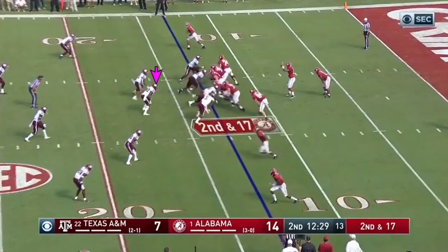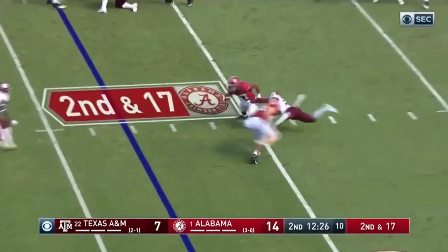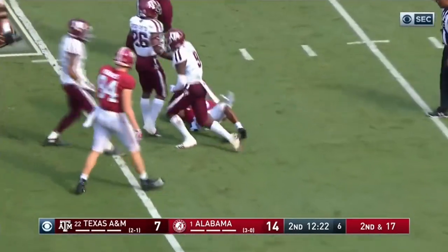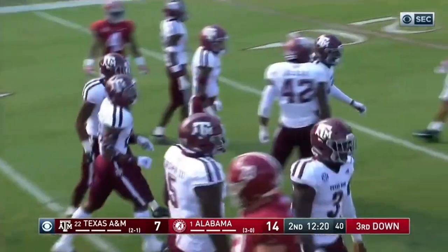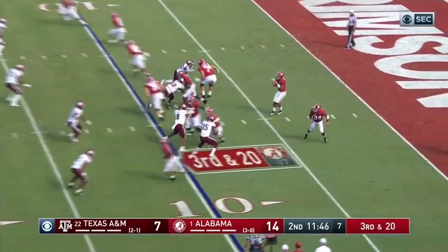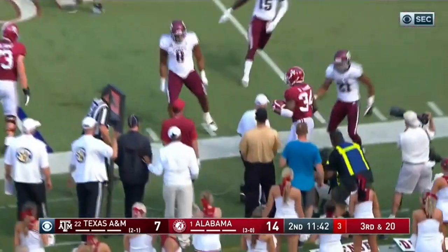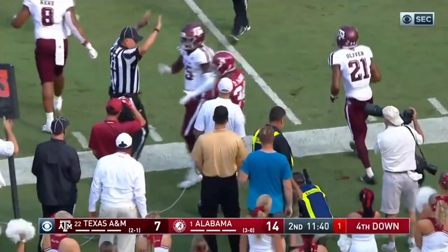This team makes a play on Tua. Tua play fake, quick throw to Waddell again. Spins away from one guy, second guy is going to bring it down — nice open field stop. Next to Tagovailoa, Tua's flipping it to him. Damien's got nowhere to run, they lose more yardage. Nice job by the Aggies defense.